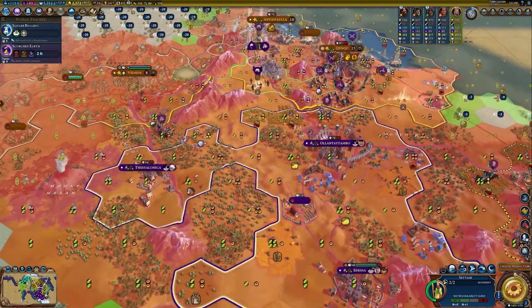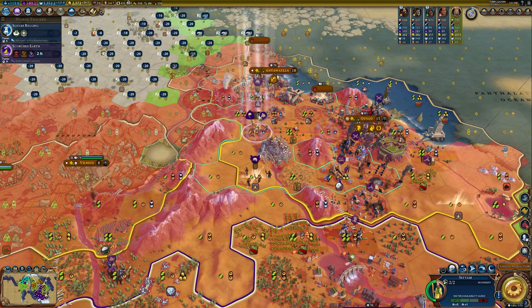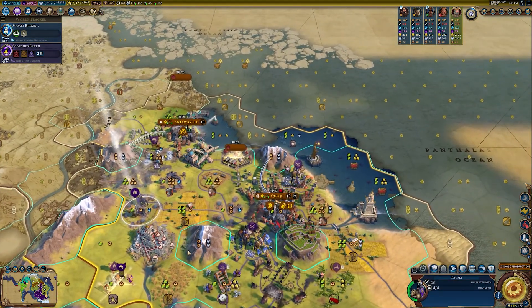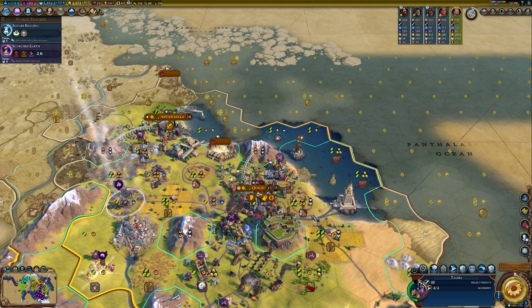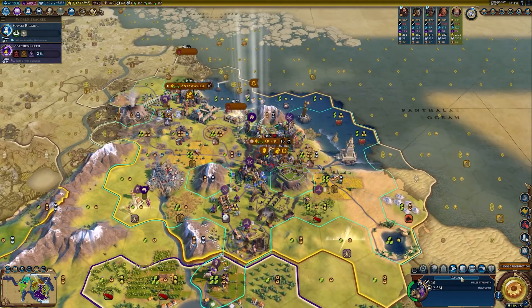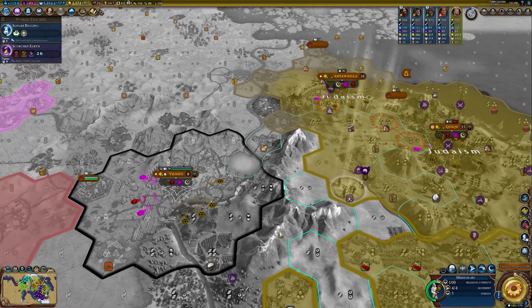I don't know if it's really worth having the escort to be honest. I think we can just move the settler on his own because I'm trying to have a warrior and there's a lot going on. We can pillage that for gold on the next turn. It would be better if I upgraded that guy but I haven't done it yet.